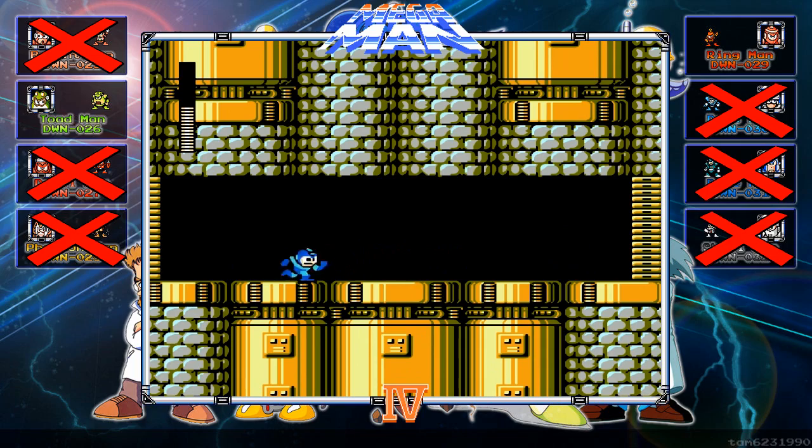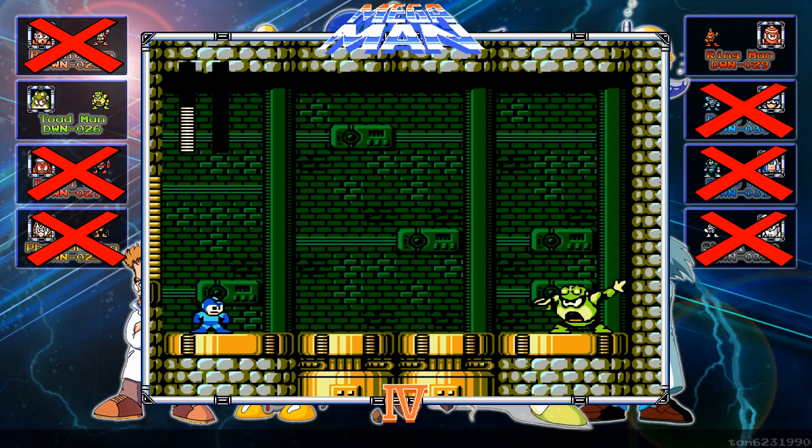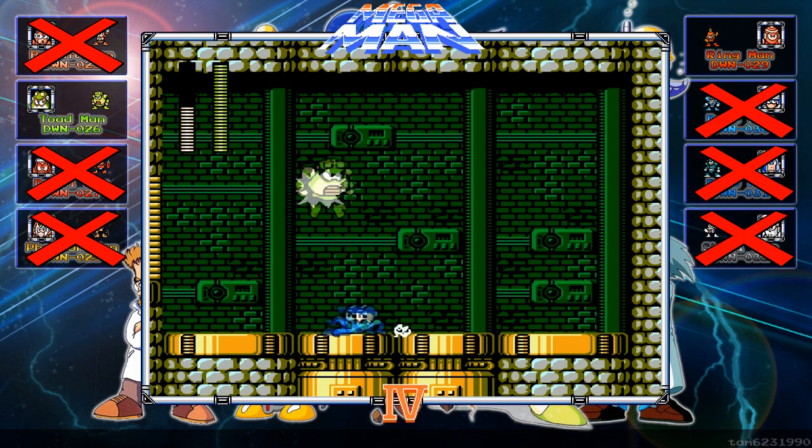The only thing Toad Man can do is either jump on you or do the Rain Flush, and the Rain Flush is a screen-wide attack which you cannot dodge. So it stands to reason they made him very easy to cancel out that attack — just shoot him once. Sometimes shooting him once doesn't cancel out the attack though; you gotta shoot him a second time to make him jump.